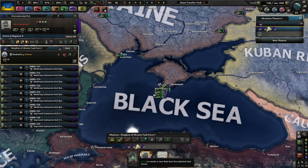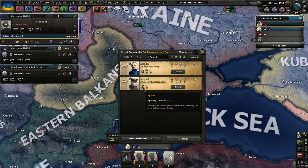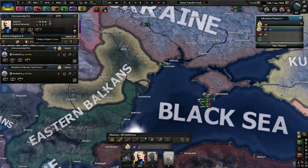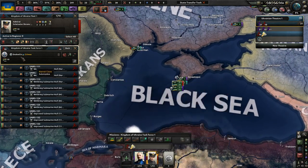We've got some subs. I'm going to put them under a new commander with better spotting chance, because I'm going to use these to raid enemy fleets. And I'm going to give Andri the main fleets.